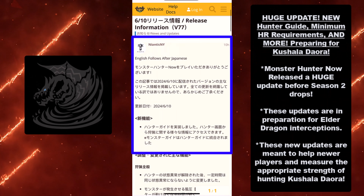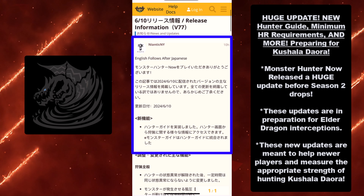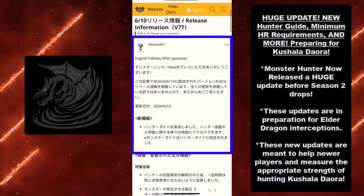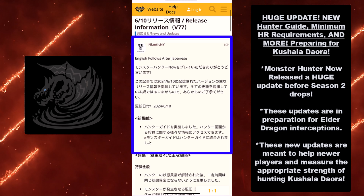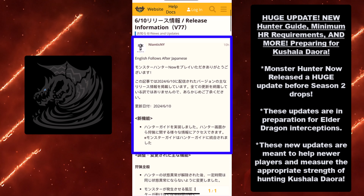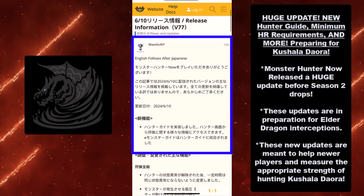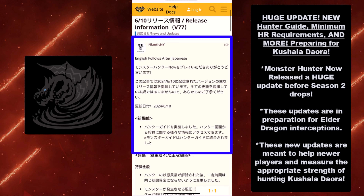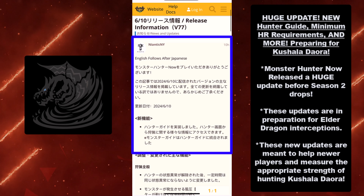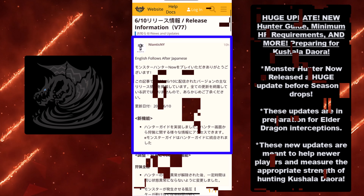Hey guys, King of Charm Manners here! Today I bring you a video on the huge update — New Hunter Guide, Minimum Hunter Rank Requirements, and more! Preparing for Kushala Daora! Monster Hunter Now released a huge update before Season 2 drops. These updates are in preparation for Elder Dragon Interceptions and are meant to help newer players and measure the appropriate strength for hunting Kushala Daora.